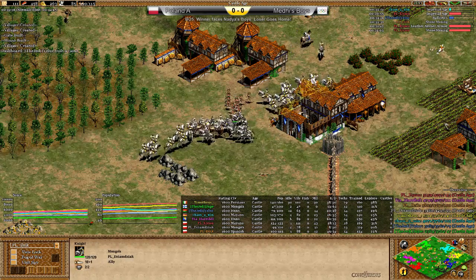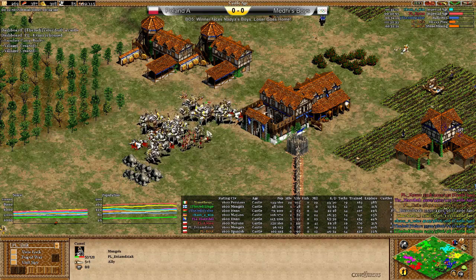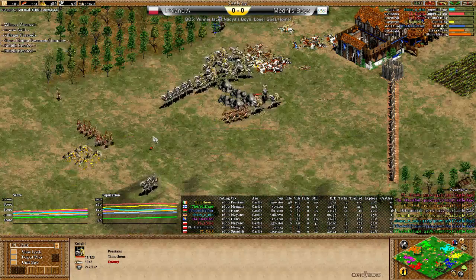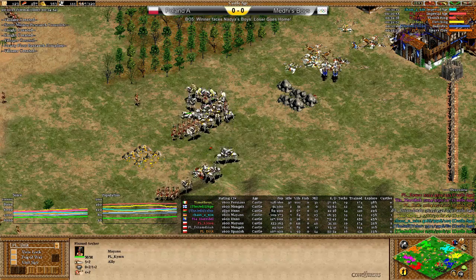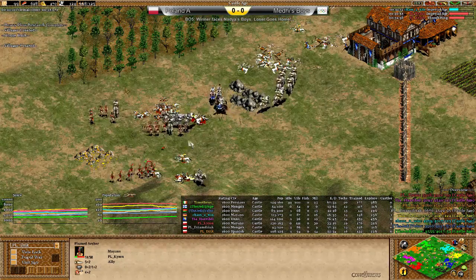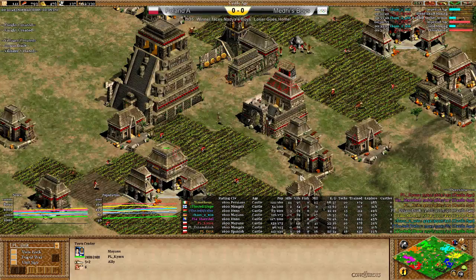Looks like we're going to see a sandwich here. These knights should shred right through the plumed archers — the problem is more so these camels. But maybe you can win this with the numbers. And it looks like Timotheus does have the numbers to push this off. But some more plumed archers coming in from Kimu. And Timotheus moving back — looks like it was enough for now. So important to have a meat shield in front of these plumed archers. Imperial Age coming up from Kimu — has boomed up heavily this game, up onto 110 villagers, which is a lot for the Mayans.